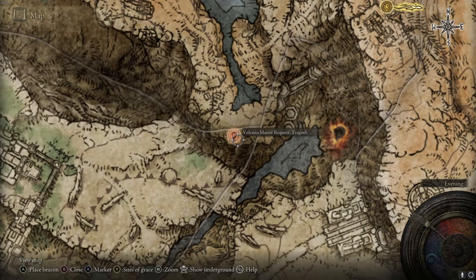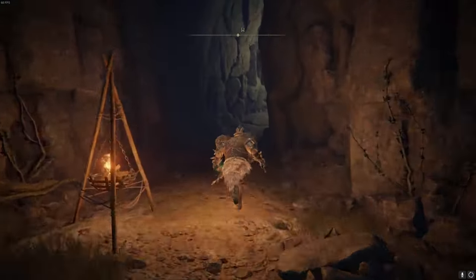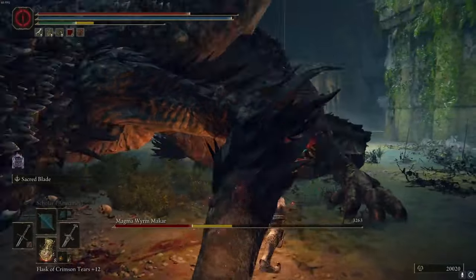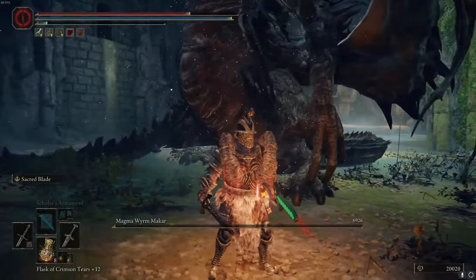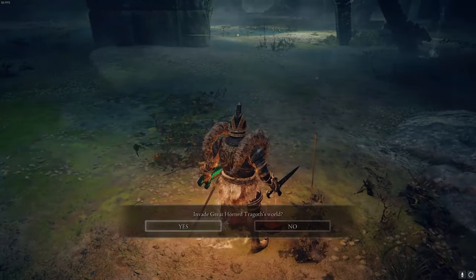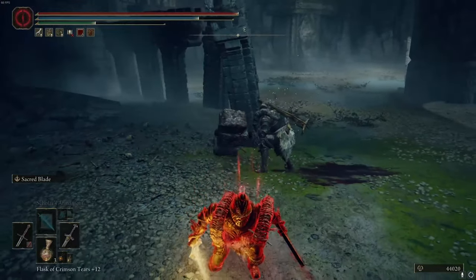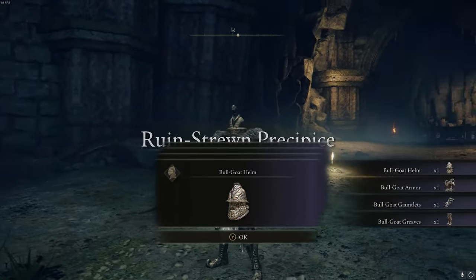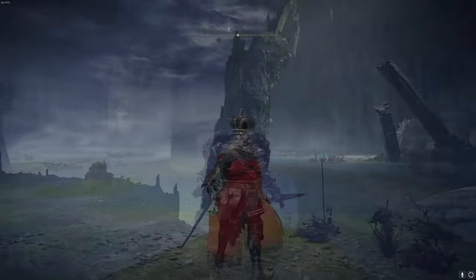Check the map for the symbol and head to it. It's a long path if you haven't made it there yet, but once you progress through the area you'll end up at a boss fight — kill the magma worm. Once he's dead, you'll unlock a new grace. Rest at the grace and you'll see an invasion marker. Walk up to it and begin the invasion. You'll see the NPC wearing the armor — kill him and you'll be awarded with the full Bull Goat set.